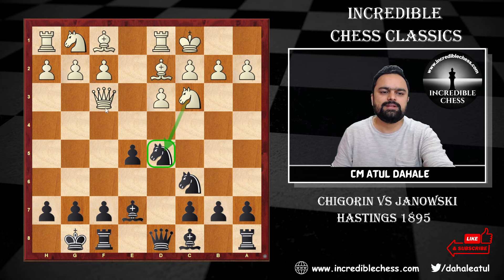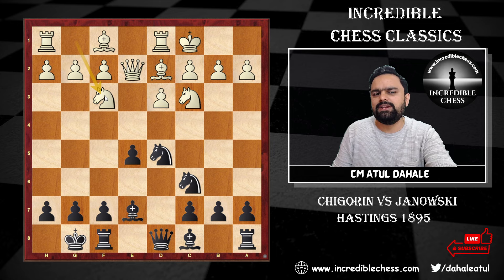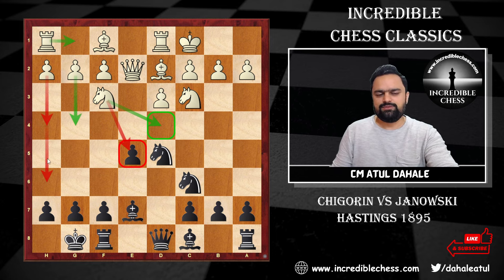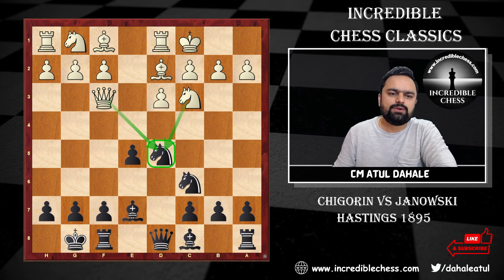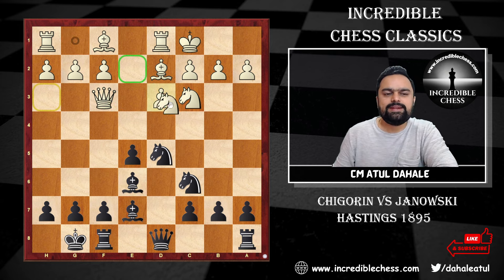One side will always try to attack on the opponent king's side. Black will try to attack on the queenside where white's king is, and white will try to attack on black's king on the kingside. White played queen f3, putting pressure on the knight on d5 — it is under attack by two pieces. Knight f3 was also a possibility, controlling key squares and attacking the pawn on e5.